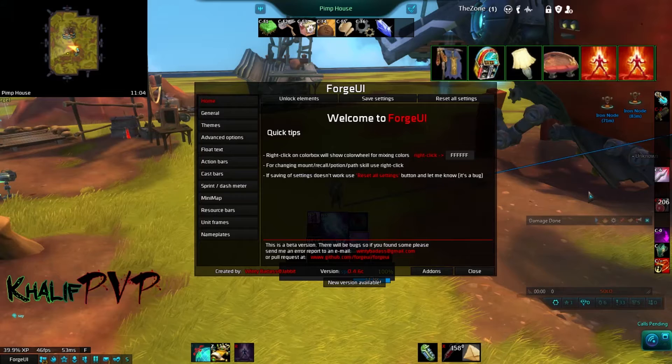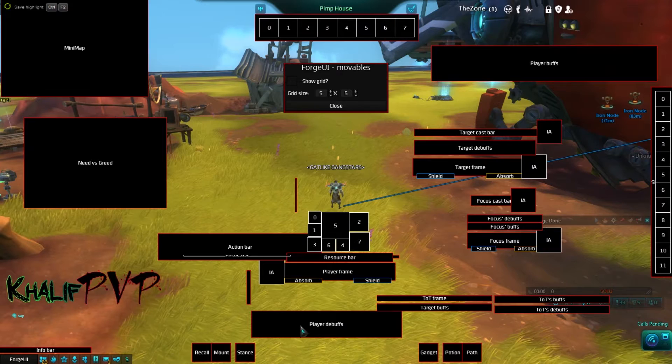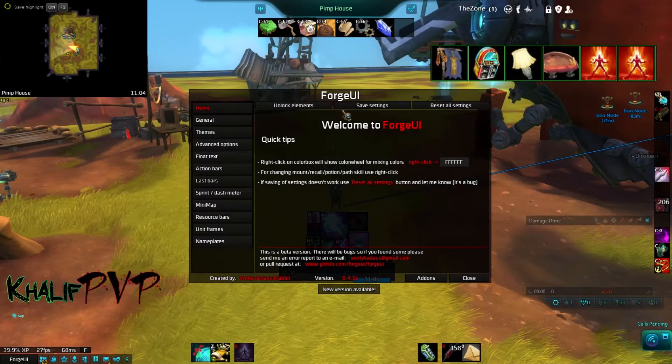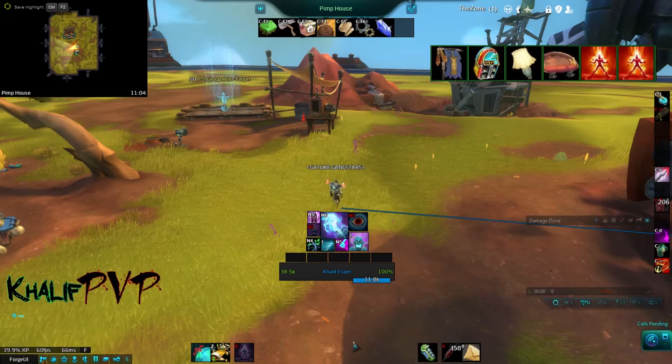The first add-on we want to talk about is ForgeUI. ForgeUI is a very popular WildStar UI overhaul — I'd say it's the most popular one — that essentially makes every single component in the WildStar UI completely customizable: unit frames, resource bar, nameplates, etc. By default, your skill bar is towards the bottom and your resource bar is spread out.